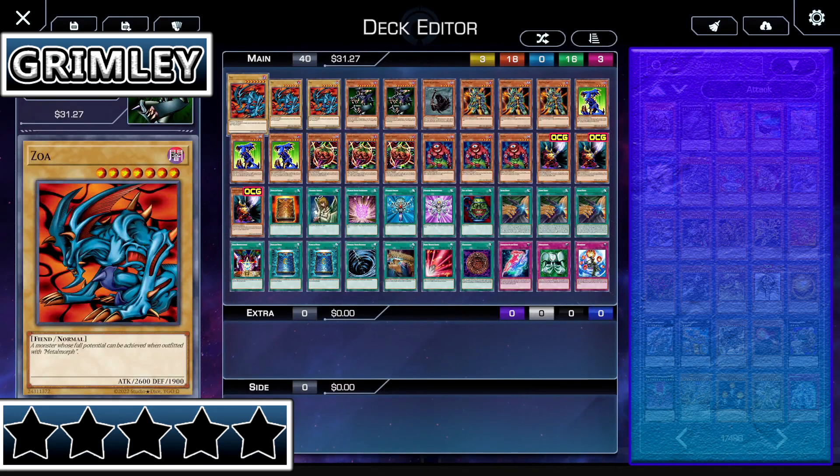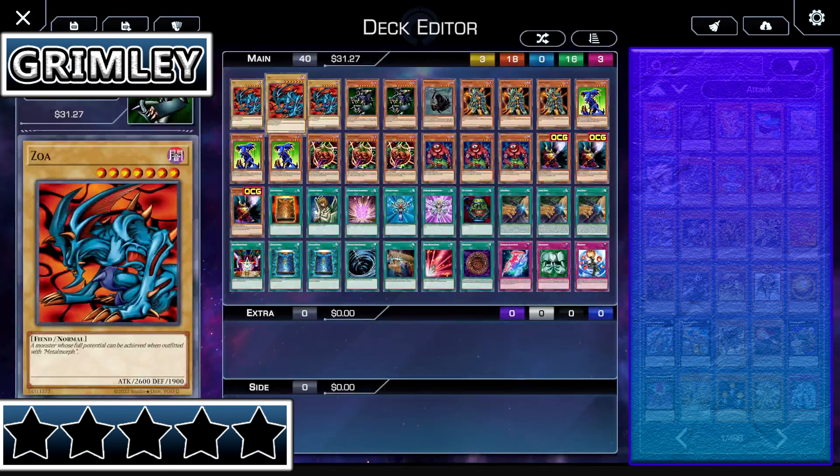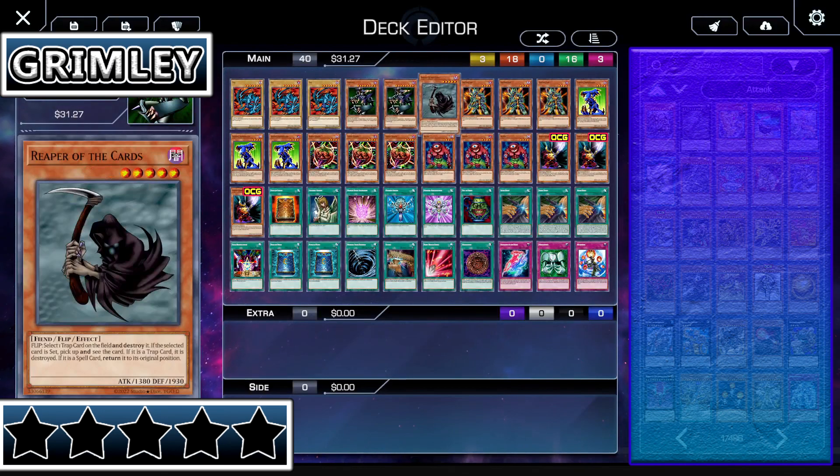This man likes to use the card Zoa. Zoa is a powerful monster once used by Bandit Keith in a previous series, that also is powered up by turning it into Metal Zoa — which is actually a power down when you really think about it, but whatever. His name's Grimley. What do you expect?